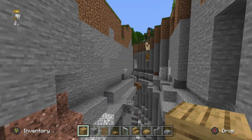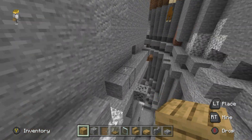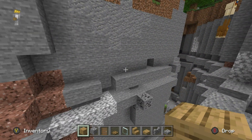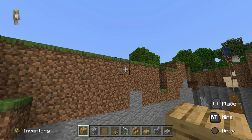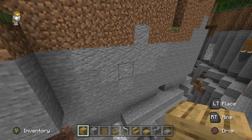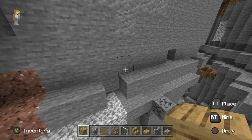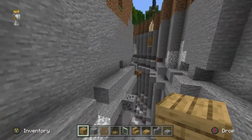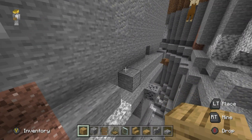So step one, ladies and gentlemen: once we have found an area that is wide enough for us to build, we have to build far enough down. I would recommend digging down - or rather building down - at least 8 blocks. You can go deeper, but I'd say that about the minimum depth is about 8 blocks, and this is where I'm going to start.